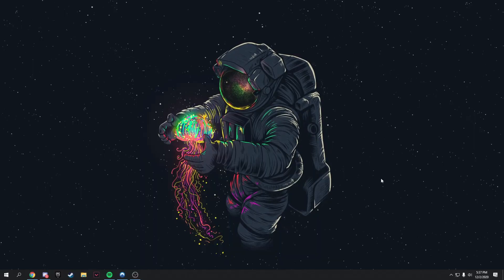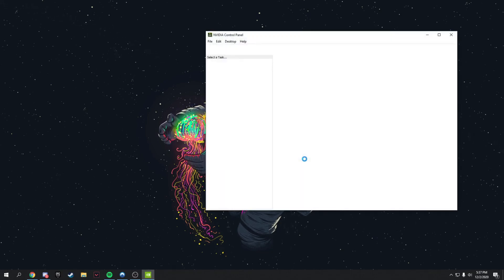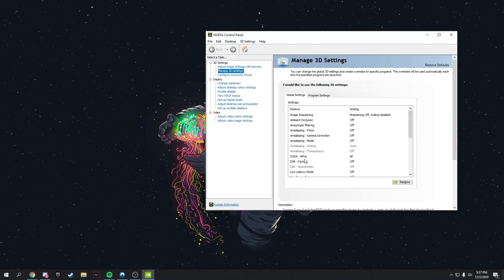For NVIDIA users only: right-click your desktop and open the NVIDIA Control Panel. Go to Manage 3D Settings. Turn off image sharpening and other image settings. Set Power Management Mode to Prefer Maximum Performance, set Preferred Refresh Rate to Highest Available, and set Texture Filtering Quality to High Performance. Copy all these settings for best results.